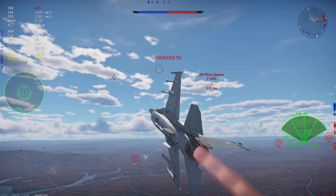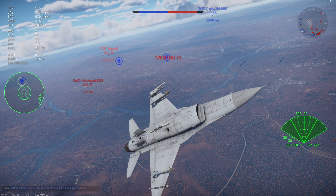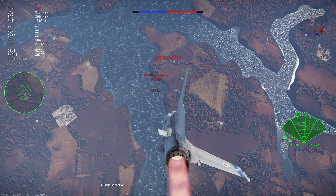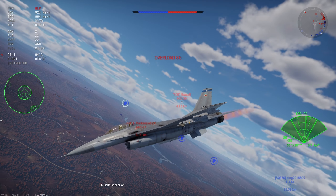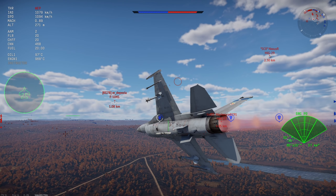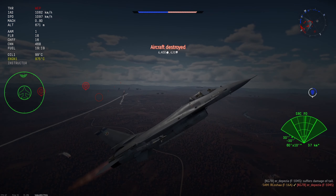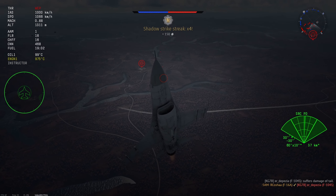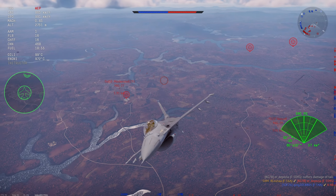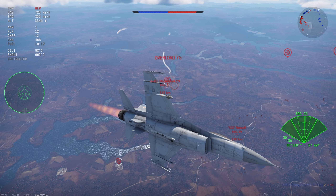The F-104 manages to flare the AIM-9L. I keep my afterburner on going into the dogfight — something you shouldn't really do — but the F-104 is not maneuverable and I want to keep up speed in case it tries to run. I miss those shots, then decide to turn off the afterburner and throttle down to pull in tighter and end up on his six. I quickly shoot the AIM-9L off at the F-104, dodge the guns and missiles of the MiGs, and that missile luckily connects for kill number four. I go vertical and flare away the MiG-27's missile, which I'm guessing was an R-60.